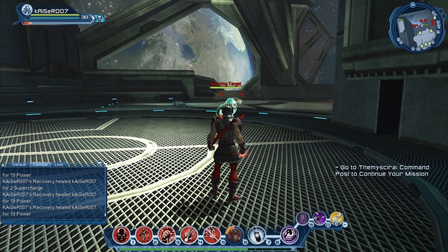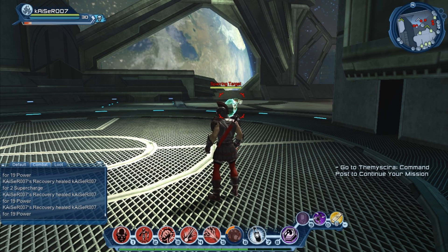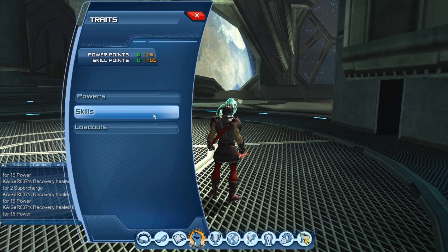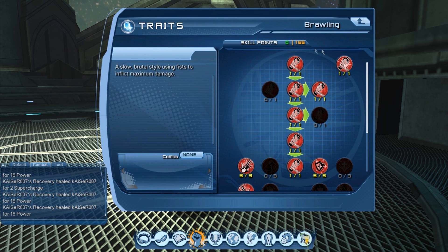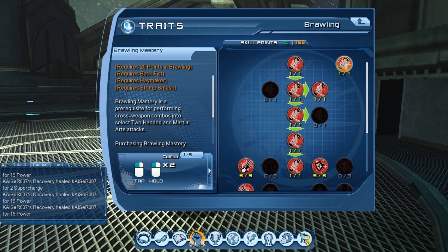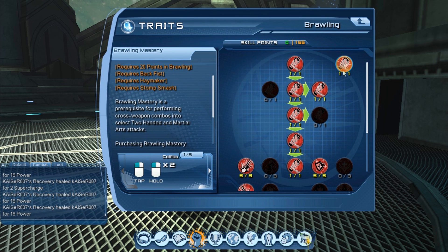Now I'm going to explain how to use weapon mastery successfully. I'm going to use Brawling into Martial Arts as the example. We first go to the Brawling tree and read the description. It says it requires 20 points in Brawling and some combos — in this case, Backfist, Haymaker, and Storm Smash. We don't need to get all the weapon combos, just these specific ones.